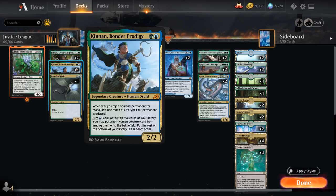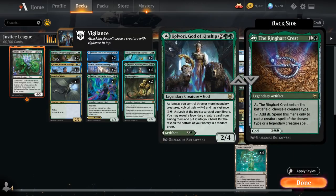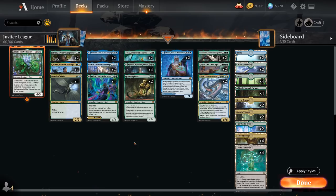We can spend all that mana to potentially activate Ginnon's ability for 7 mana, where we look at the top 7 cards of our library and put a non-human creature card from among them onto the battlefield. So we've got plenty of mana sinks between Ginnon and Kolvorri, and plenty of ways to generate card advantage.